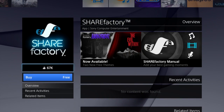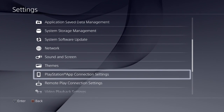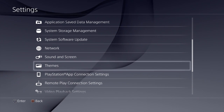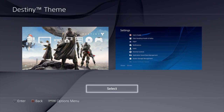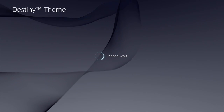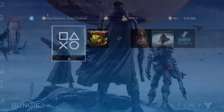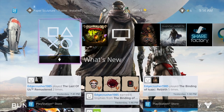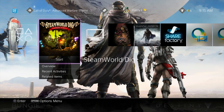We're going to do the same thing we did last time — go to the top and over to Settings, scroll down to Themes, and let's try the Destiny theme this time. Once it's done loading, just hit the Circle button until you're back to the home screen, and there you go, the Destiny theme has been set.